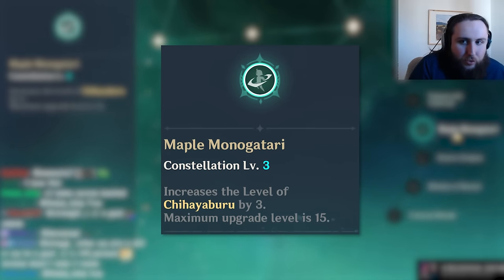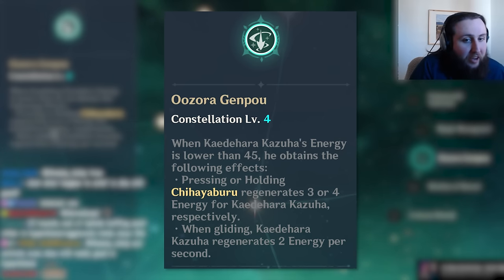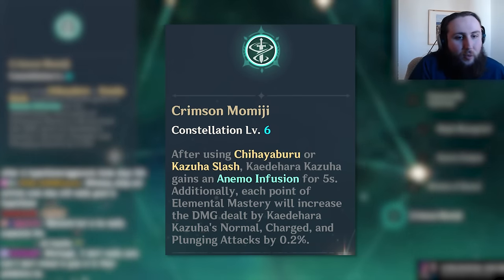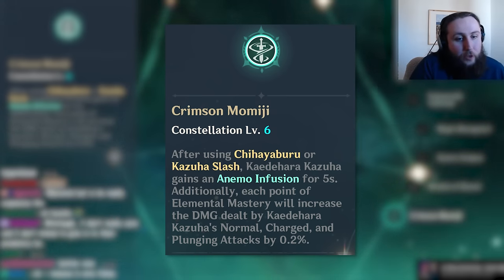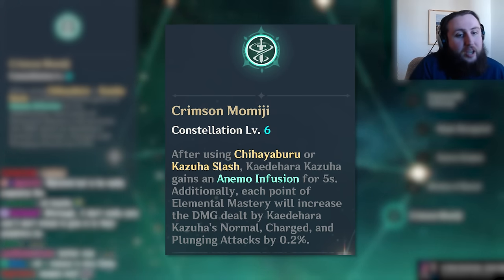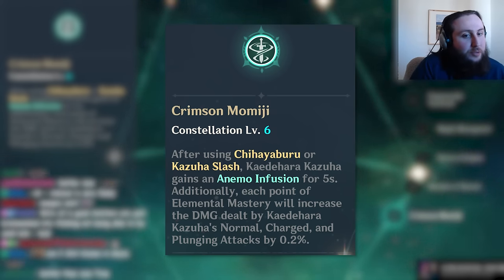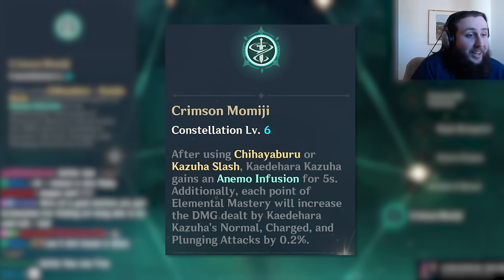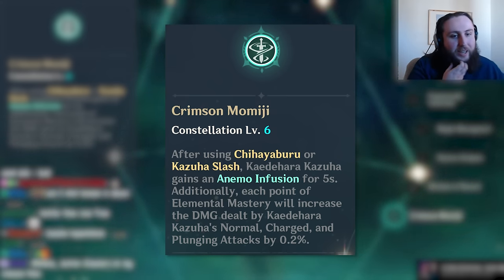C3 doesn't do too much. C4 helps with ER requirements — for a C4 on a five star, it's not great though. C5 is fine. C6 is relatively good if you want to play him as an on-fielder. You can also use it with Xiangyun, where the C6 Anemo infusion can trigger a reaction with other infusions like Bennett's C6, letting you get a swirl and apply VV to enemies. It's actually a reasonably good constellation, but it's a C6, so it's generally not worth pursuing.